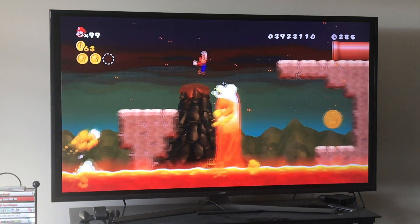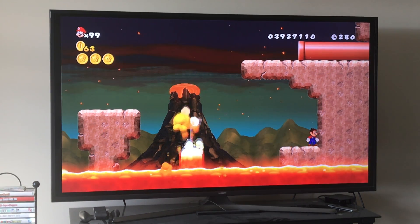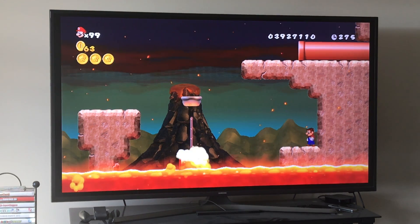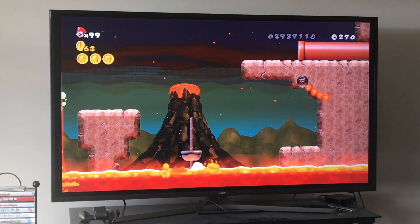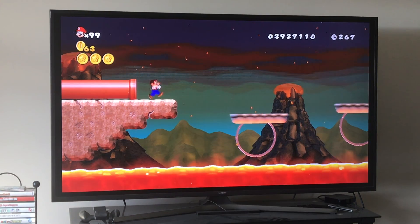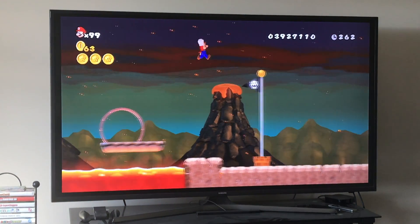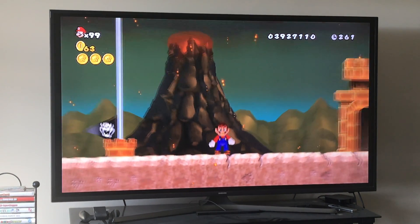Jump and flick your remote to get extra height. This platform is going to go up, so go down and then you have to jump again — just take your time. We barely made it but that doesn't matter as long as we do it. Jump right here, jump again, and done — 9-6 is done. Now we're going to 9-7, the most difficult level of the game.